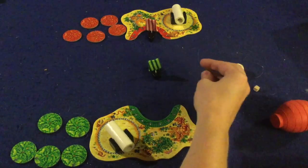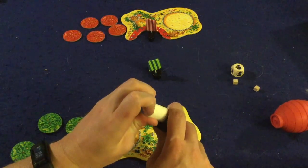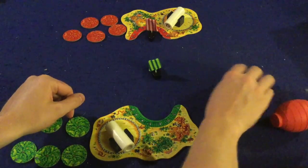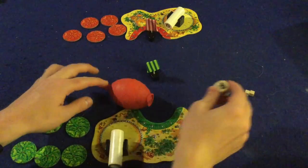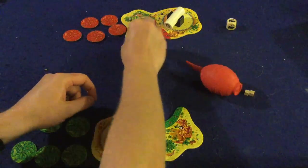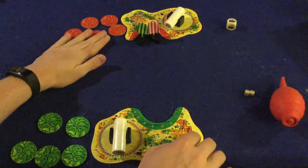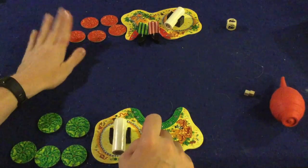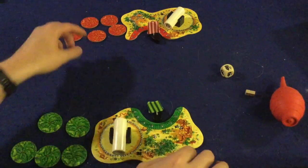Once you've blown your ship, your opponent loads up their cannon and tries to shoot your ship. This is one of the big cons I'll get into later. They load a cube and try to fire it at your ship. If they hit you, your turn as blower is over and they roll the die and blow their ship that many times. If they miss, you roll again and blow that many more times.